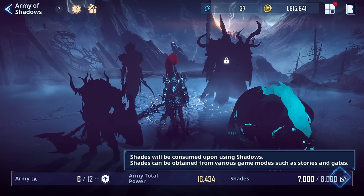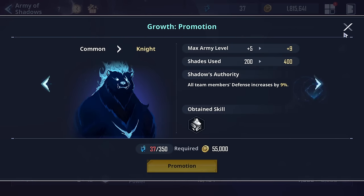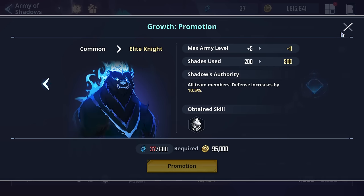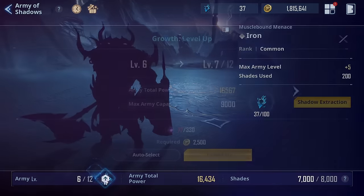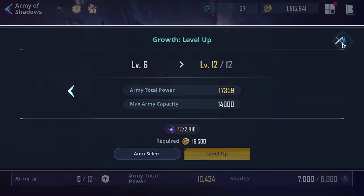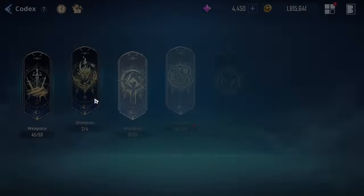Shades do increase as you go, and there are different currencies needed. Shadows start from Common, go to Elite, then Knight, then Elite Knight — each rank taking 500 shades. Each shadow also gets a fifth skill over time. For army level, it can go up to level 12, giving up to 14,000 army capacity, but it will take a while — 2,800 of those resources is quite a bit.